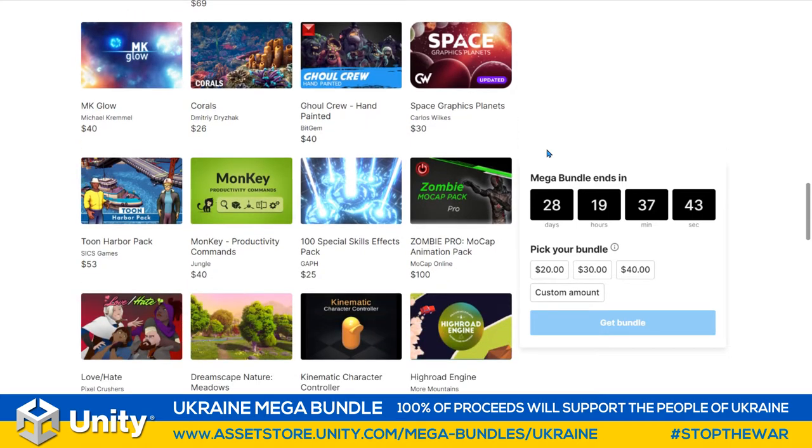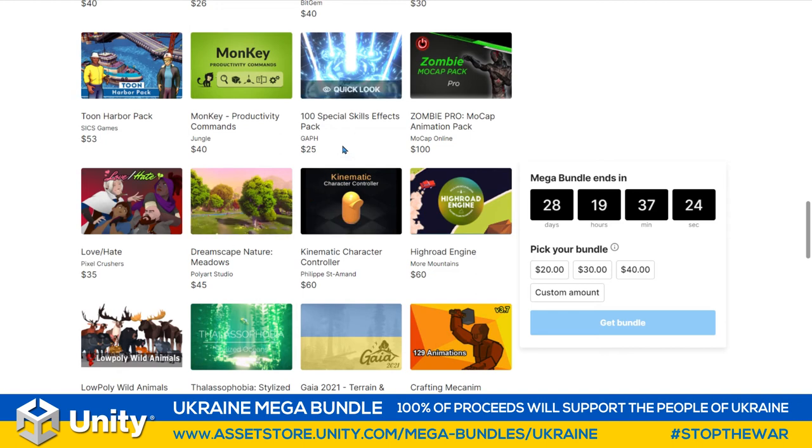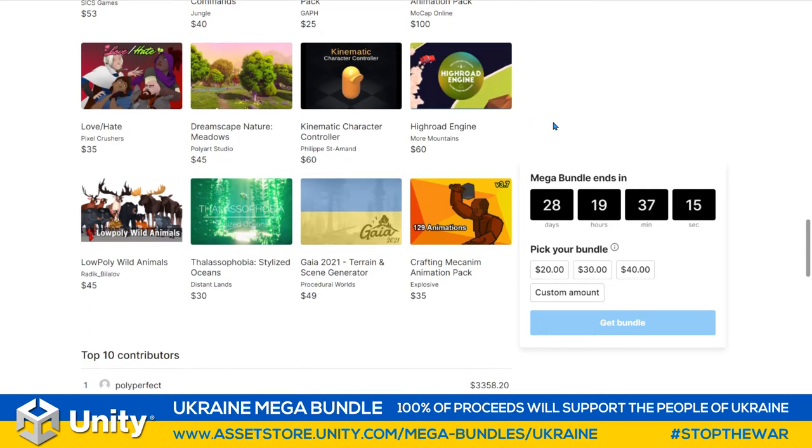There's even more: Michael Kreml with MK Glow, Calls from Dimitri Drysac, Bitgem and the Ghoul Crew, Carlos Wilkes' Space Graphic Planets, Jungle's Monkey Productivity Commands, Six Games with a Toon Harbor pack, Graph with 100 special skills and effects, Zombie Pro from Mocap Online, High Road Engine from Warm Mountains, Philippe Salman's Kinematic Character Controller which many of you use, PolyArts Studios giving away Dreamscape Nature Meadows, and Tony Lee from Pixel Crushers giving away Love Hate — everyone loves Love Hate, nobody in the world hates it.